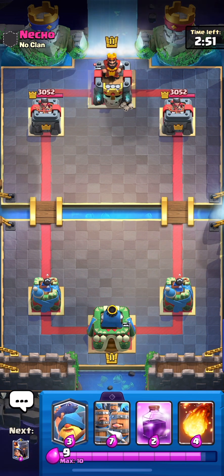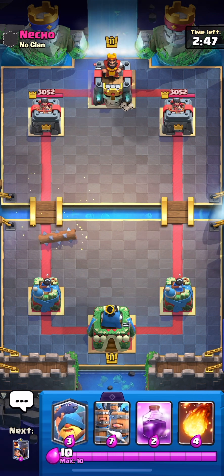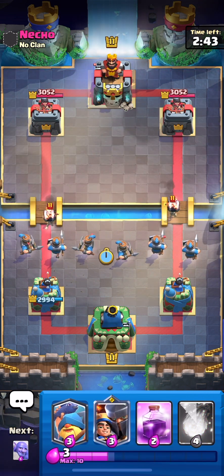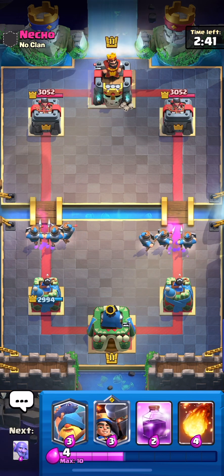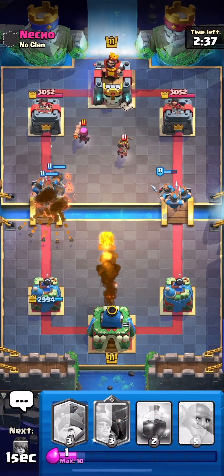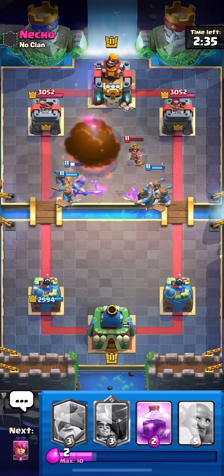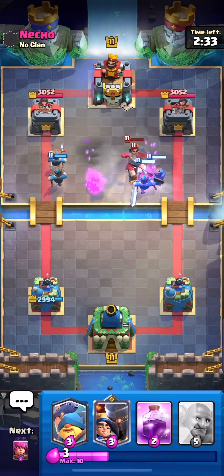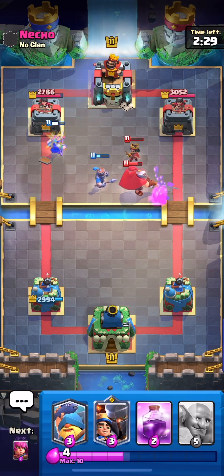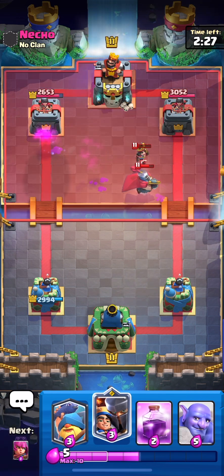I don't have a great starting hand. He cycles a log. I don't really need to do anything yet. Okay, he goes for the wall breakers so I'm just going to recruit. Easily take out those wall breakers. Good counter push as well. He plays a firecracker — I think I can hit the little prince too with the fireball.